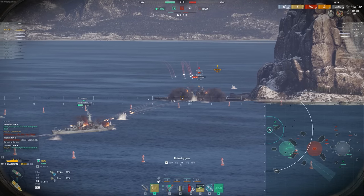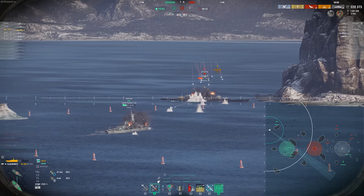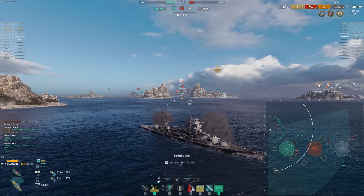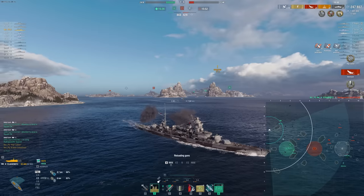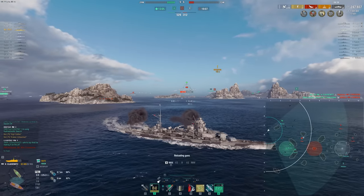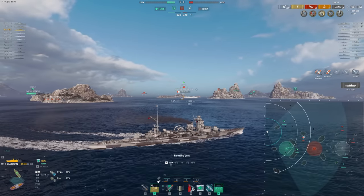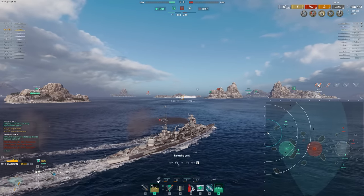That was always my hope for Hindenburg when they were buffing it — it used to not have quarter pen, it used to only pen 32mm or whatever the normal 203mm cruisers would pen. I was hoping for armor piercing buffs to make it a crazy mini-battleship, but that didn't happen. The AP is okay — we're hitting the superstructure of the Preussen, and we're doing pretty good damage. There's our Kraken — 247k. The damage is really solid, but it does feel more like an HE spammer against heavily armored targets most of the time.